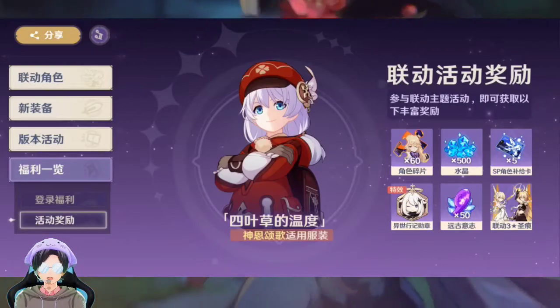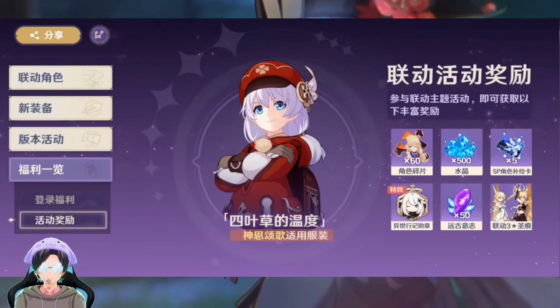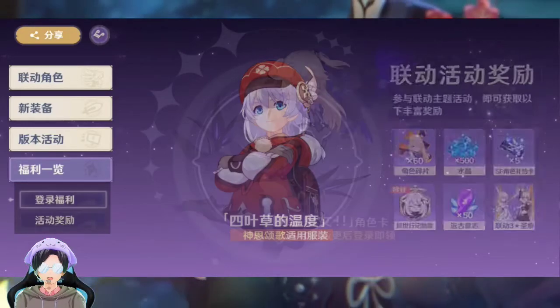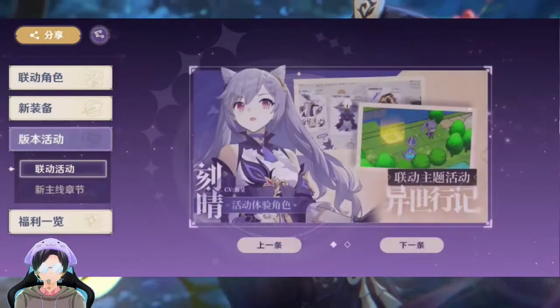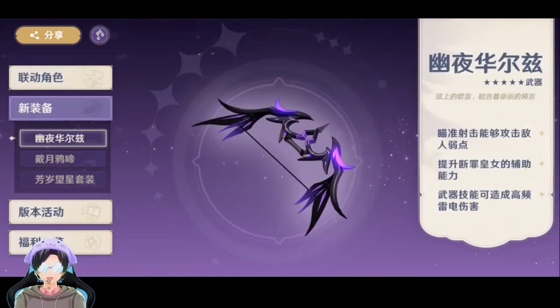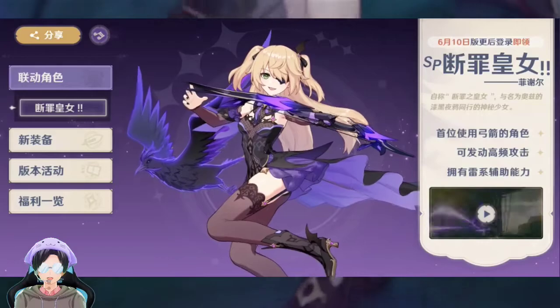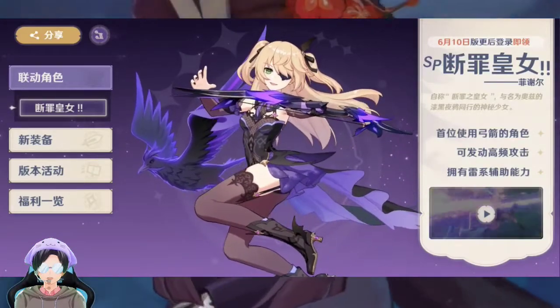Yang paling kanan bawah ini apa nih? Kok ada traveler sama dua karakter, kayak adek kakak gitu, waduh. Ini event, waduh, gua harus main ya pokoknya. Stigmanya, visualnya sendiri keren sih ini ya.